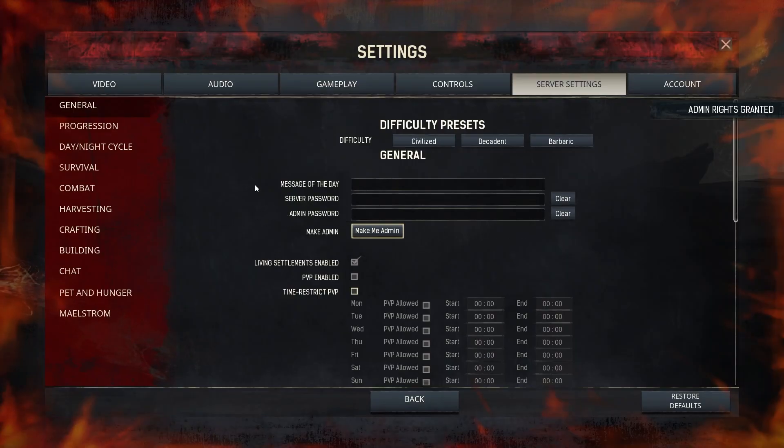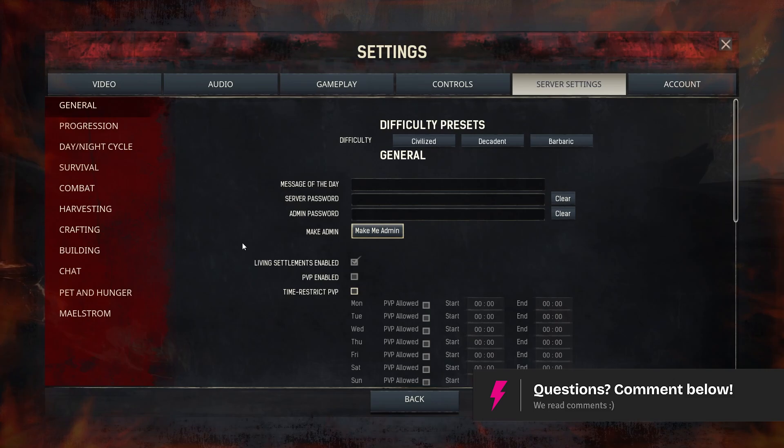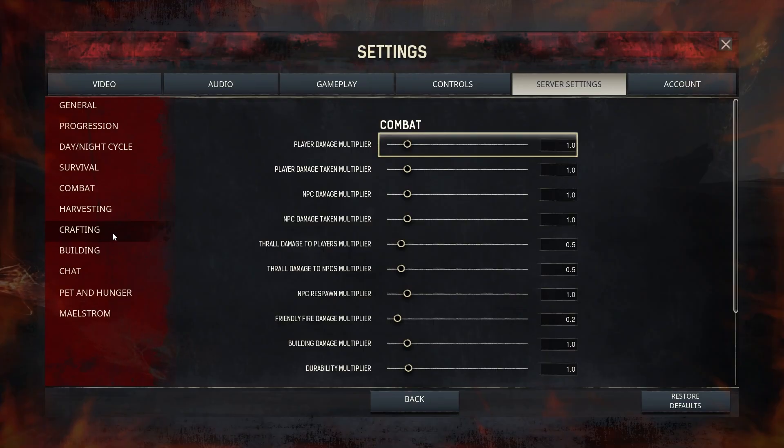After that you can now control any of the options or settings in Server Settings. You can change the progression, the day and night cycle, survival, combat, or whatever you want to change.